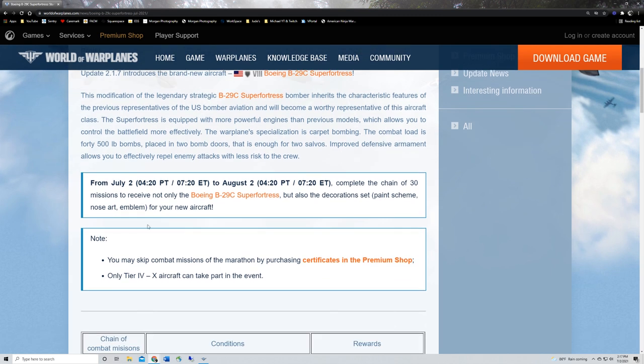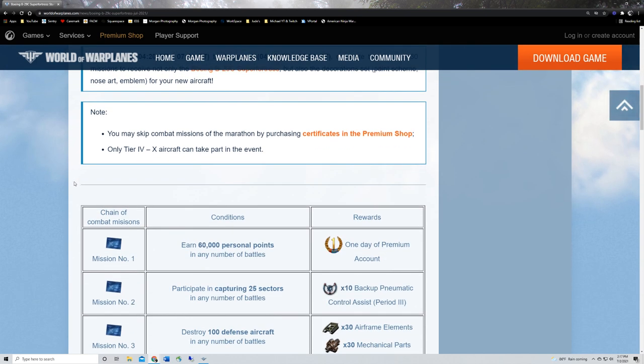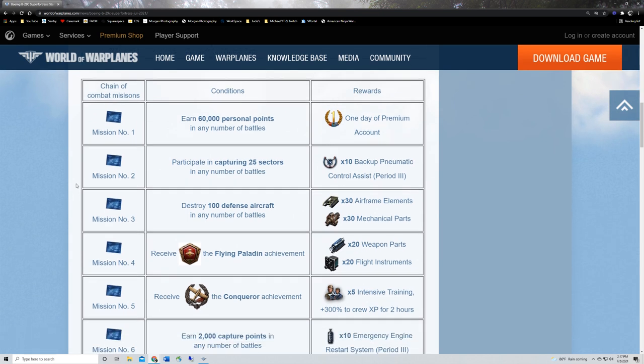I want it and I'm going to be grinding for it — this is going to be one pain in the butt grind. It runs from July 2nd through August 2nd, so you've got a full month. You can skip missions by purchasing certificates in the premium shop. This is not an easy grind — don't assume it is — but it shouldn't be: it's a tier 8 premium for free.